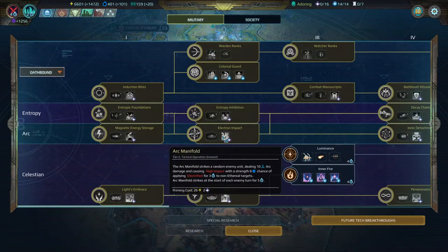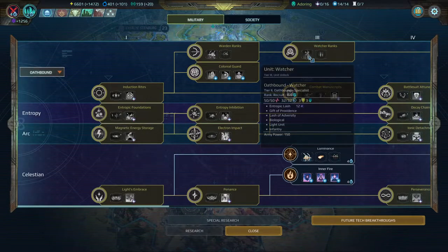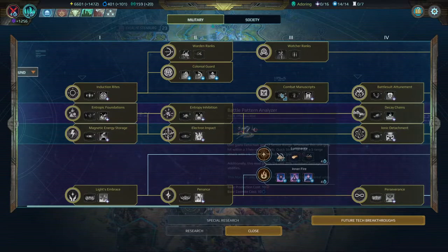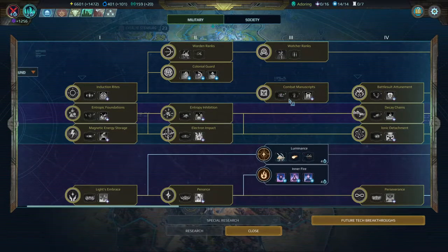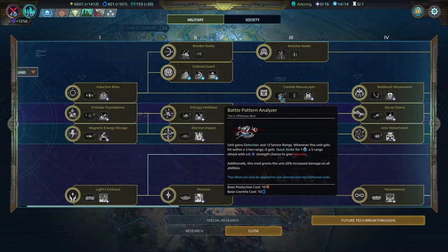Arc Manifold gives 10 arc damage with high impact and a strength chance to electrify — which is a DoT doing damage over time for 5 turns. It's random which can be good, but I'd rather focus damage to kill. It has its place if you have spare operations and energy. Combat Manuscript gives Battle Pattern Analyzer, your detection mod — fairly expensive for a tier 2 mod, so use it sparingly. It gives +2 sensor range and when this unit gets hit within 3 hex range it gains Quick Strike, essentially a free attack, with a strength chance to give Adversity.